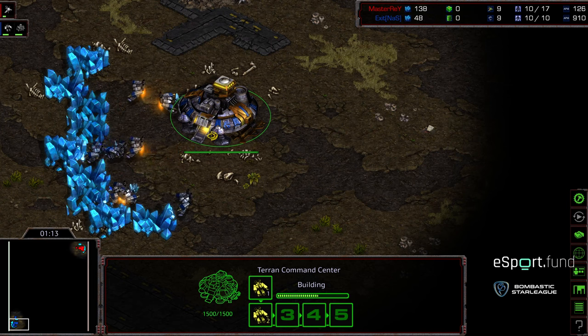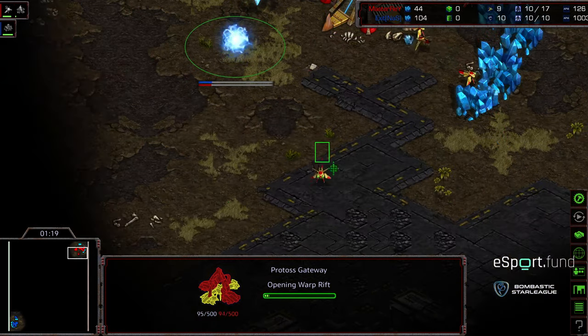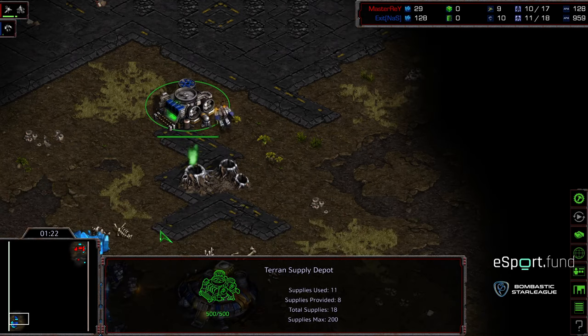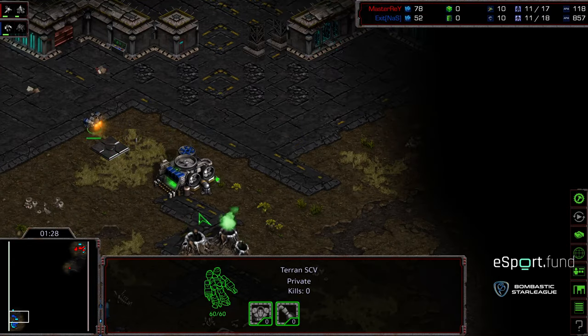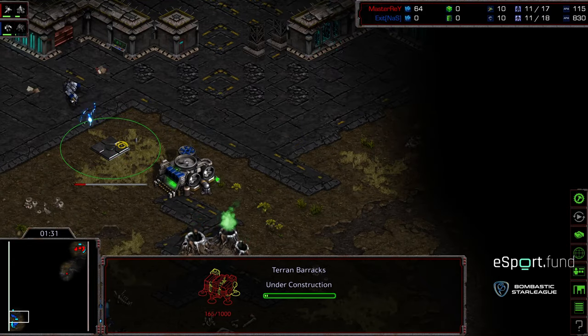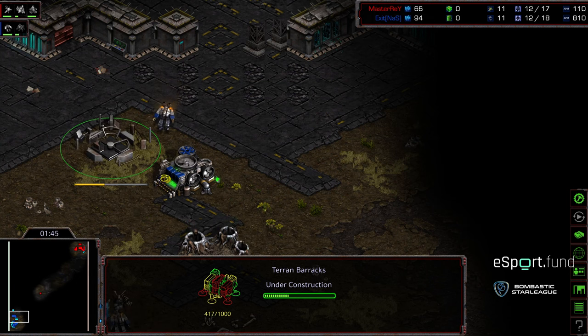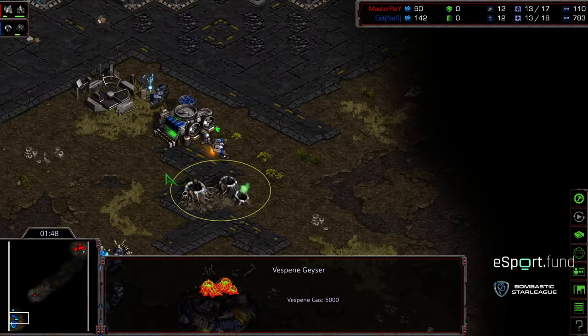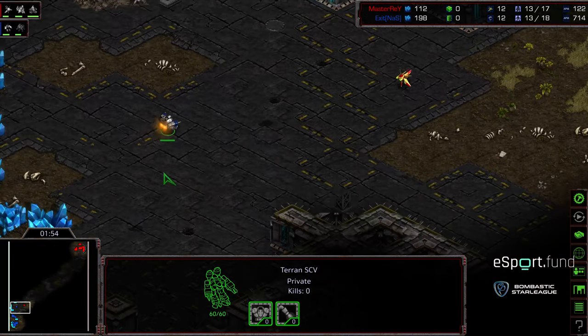Master Ray opens with gateway first — a pretty standard play. We'll see if he builds a zealot. Meanwhile, Exit is adapting rapidly from game one, going for that early economic aggression with a quick third nexus. In game two, a barracks is being planted. I think it's wise on Exit's part not to try for that front door seal — it's just a huge space to defend. An assimilator is being grabbed with a probe scout making its way in.